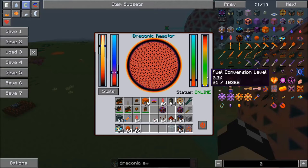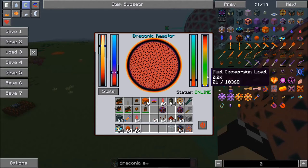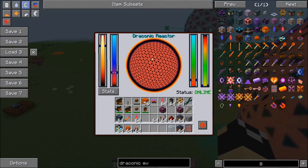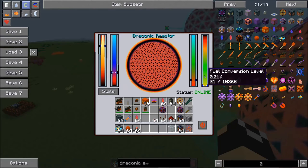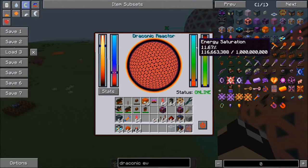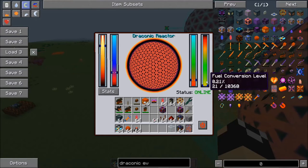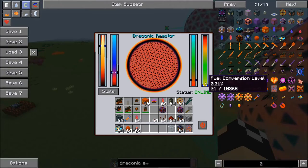The last bar is your fuel conversion level. Eight blocks of awakened draconium is going to give you 10,368 of this fuel, and it will run for an extremely long time. Even with this design — about the most energy output you're going to get — when it's consuming fuel at a fairly rapid rate compared to the higher efficiency higher saturation design, it's still going to run those eight blocks of awakened draconium for quite a while. I've had this running for probably about 30-40 minutes and it's only used 21 out of those 10,368.